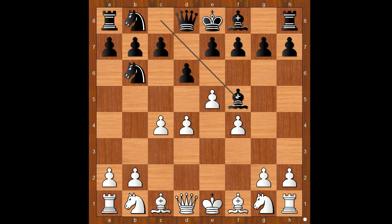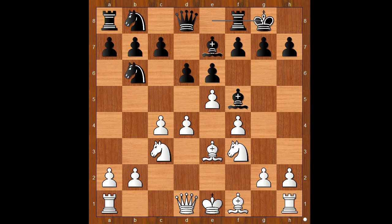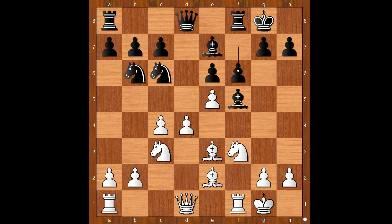f4, Bf5, Nc3, e6, Nf3, Be7, Be3, castling, Be2, dxe5, fxe5, capturing towards the center naturally. Nc6 and Xiong castled kingside. f6, attacking the white center again.